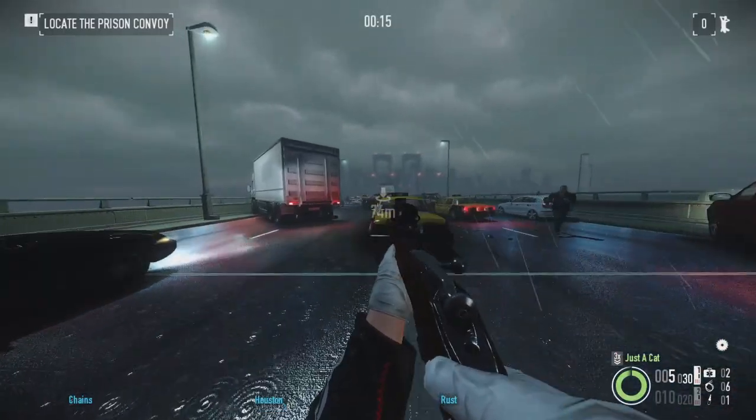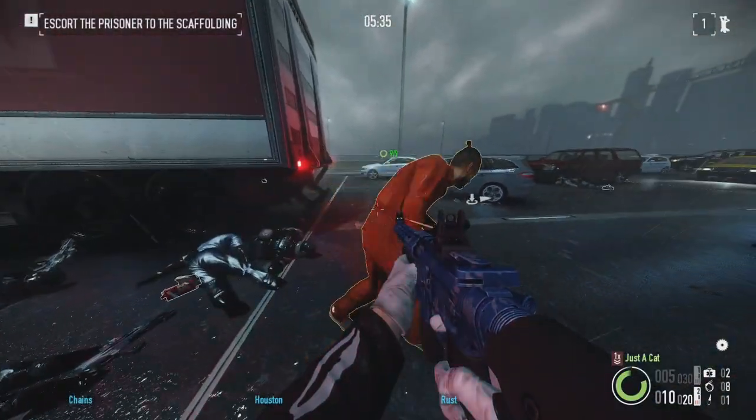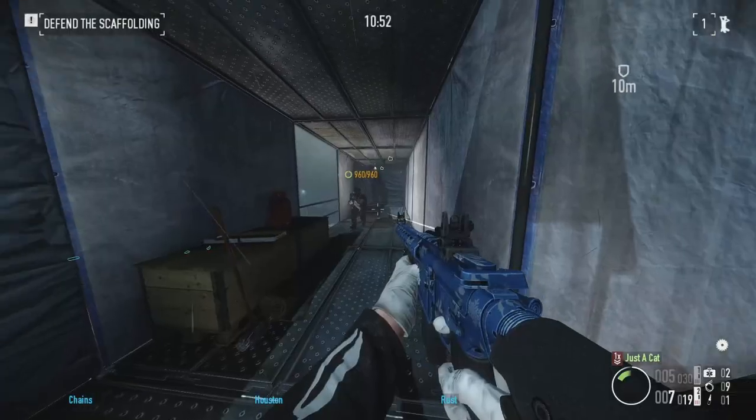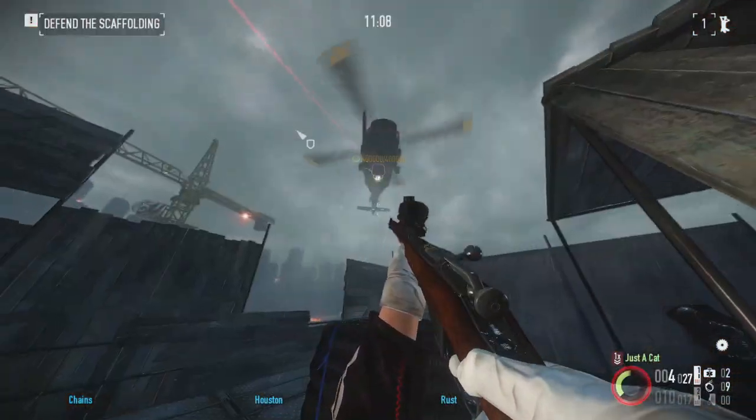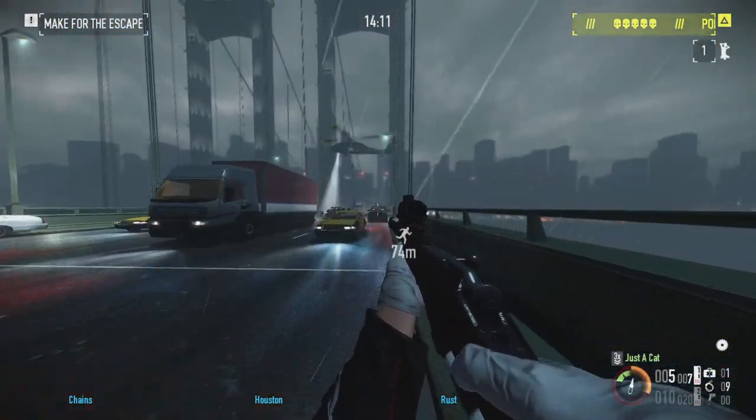Green Bridge. The beginning is chaotic with cops spawning on both sides of the bridge. Escorting can be annoying but usually isn't due to Quazzo's quick animations. The construction side is fun to fight in and I like the helicopter turret interlude. Escaping at the end is also a blast, even though it's way easier than the first game. A tier.